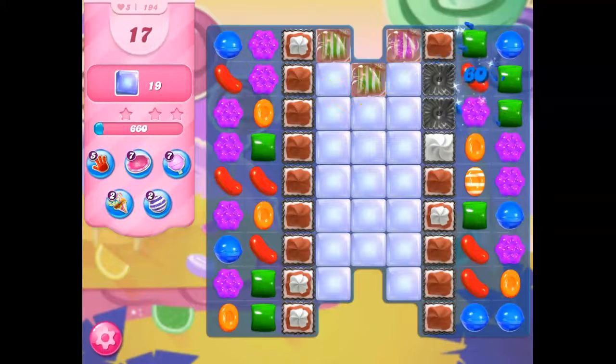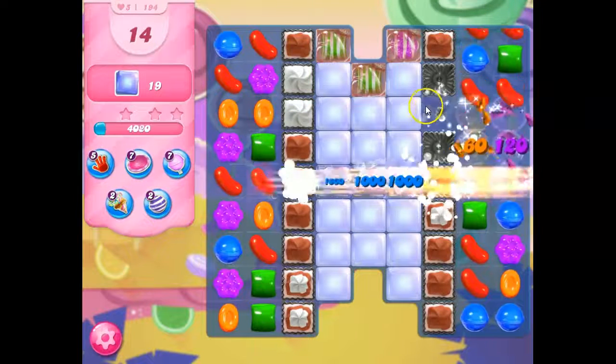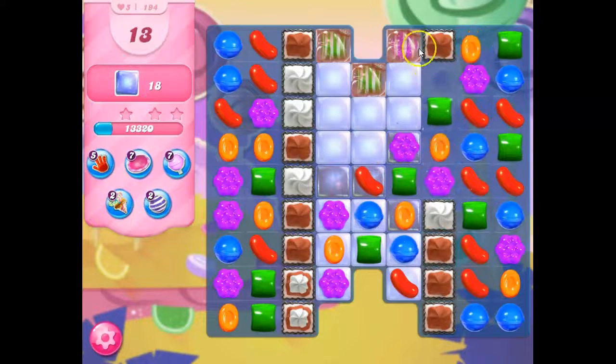I'm trying to get cascading. I've got a few helpers here. They'll make it all single thick if we can set them off, but it's going to be particularly difficult. I've only got a very limited amount of moves. Now I've got candies populating — and I've got even more now. I'm going to try to get as much as I can in here.